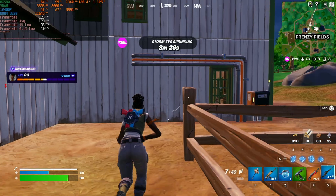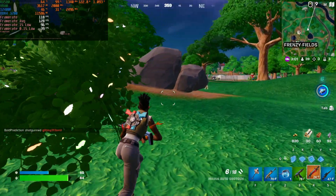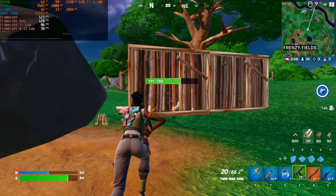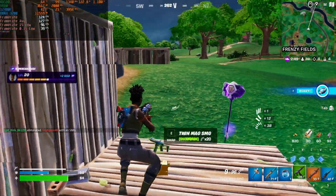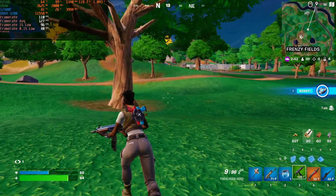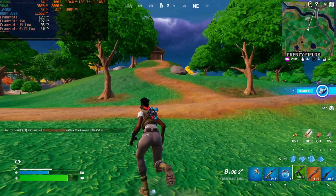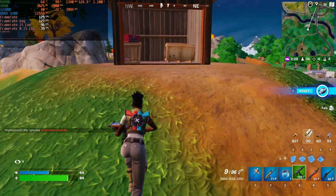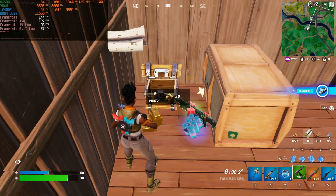So far we're getting about 129 frames per second average, which is not bad considering we played both inside and outside. At 1080p low we got an average of 127 FPS, with 1% lows at 96 and 0.1% lows at 39. Fortnite does stutter quite a bit at the beginning but it gets better the more you progress through the match.